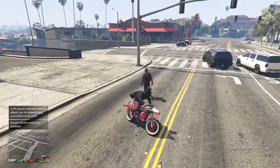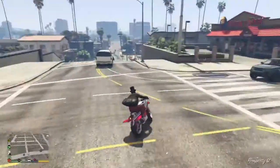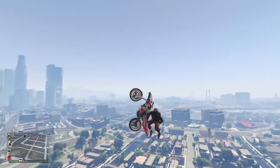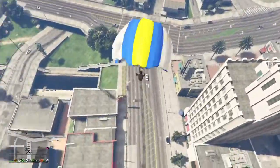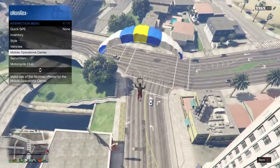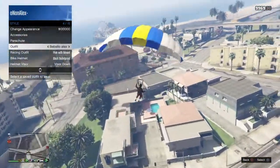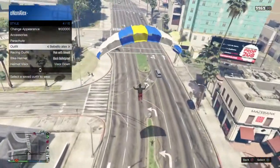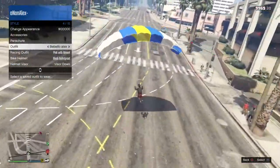Now what you need to do is get a helicopter or something that flies — I'll get the Oppressor. What you need to do is just fly off, then jump off your bike, go to the ground, open your parachute, go to your Style and look for the outfit. When you get down and see the parachute coming off your back, press the outfit.